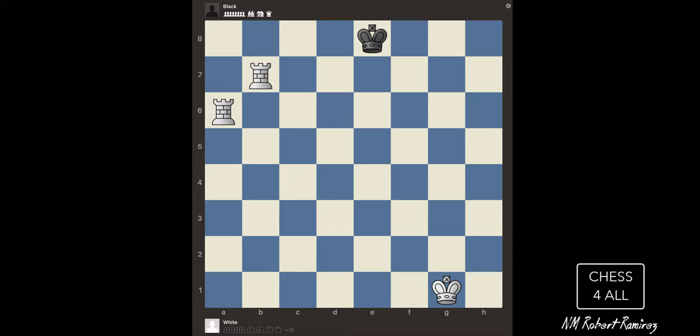So with that said, let me show you how it's done. I'm going to show you the final position, the actual checkmate, how you finish it. But then we're going to start from the very beginning when the king is in the center, because that's the challenging part. How do we corner the king so that we can put him in checkmate?